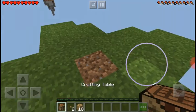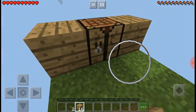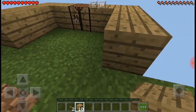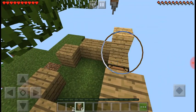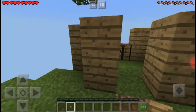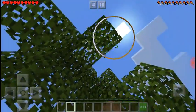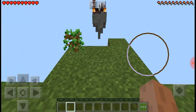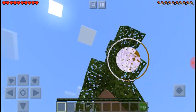Another goal: make some buttons so it's not so annoying to get through the door. I'll use this wood — hey, look at that, one goal completed! And now a crafting table.